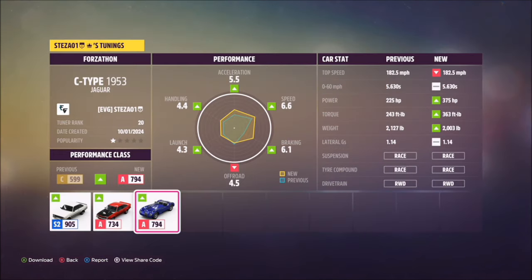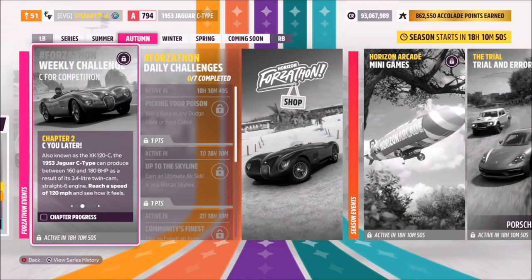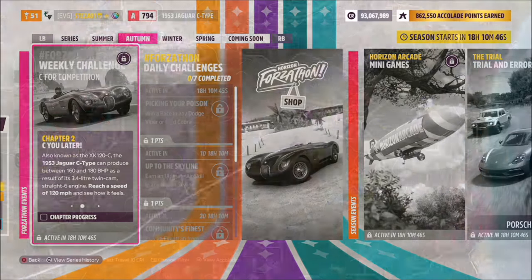I've created a tune for you guys to use called Forzathon. The share code is 173 654 636, available for all of you to use. It should hopefully help you out, especially with this first challenge which wants you to reach a speed of 120 miles per hour.